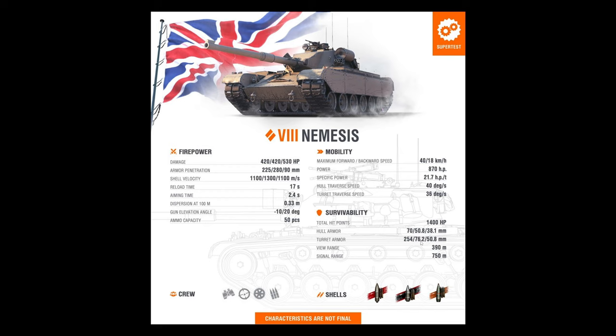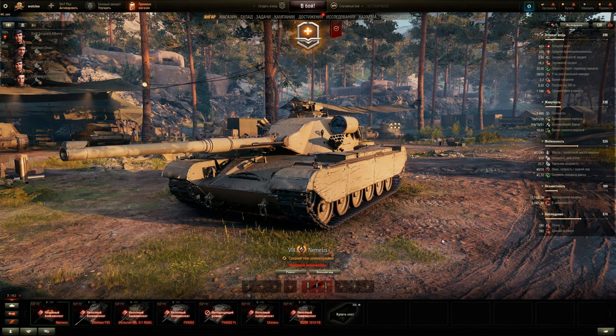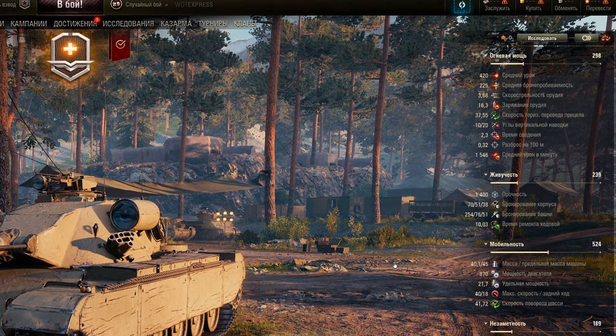Hull front armor is only 70mm and turret front is 254mm, so always go hull-down. Side armor is not great so don't side scrape, though you do have spaced armor with the side skirts — 50mm, which isn't that great. View range is 390 meters, which is not half bad. Radio is standard.